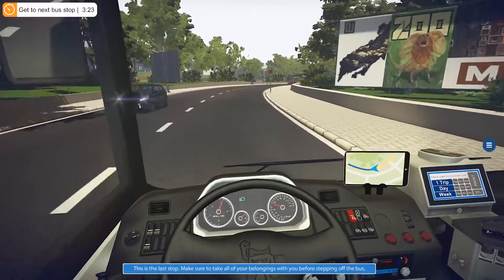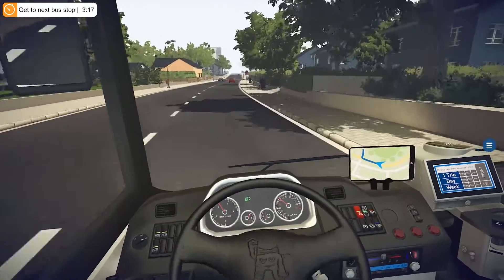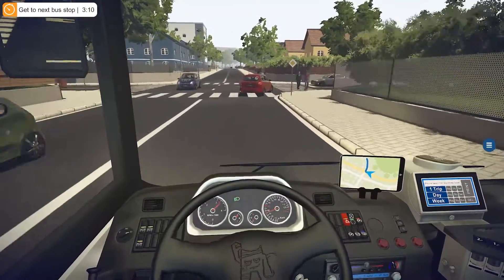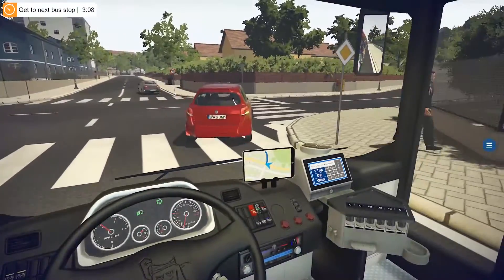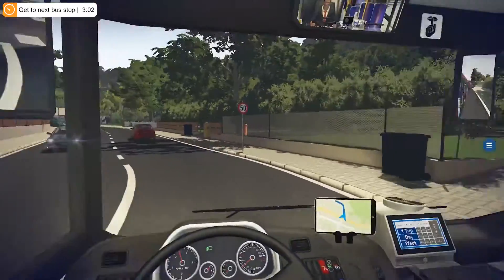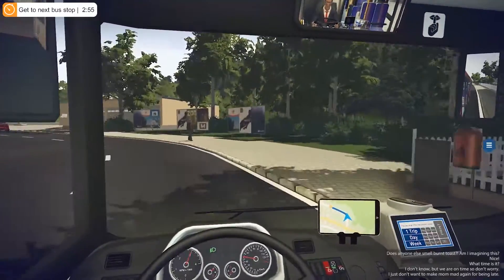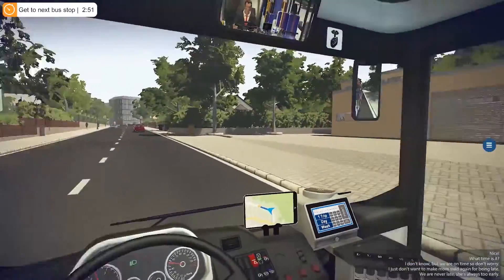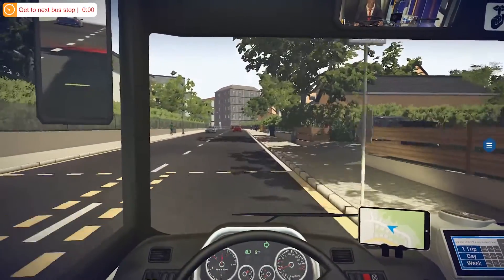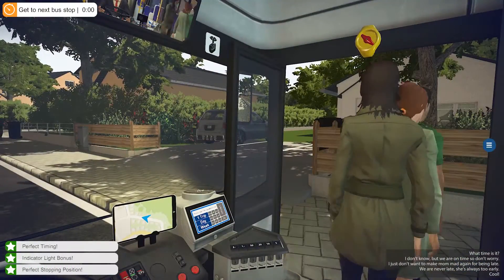All right, here we go. Last stop coming up right here. Hopefully we'll have gotten the objective. And stop — Gentian Street. This is the last stop. Make sure to take all of your belongings with you before stepping off the bus. Thank you for that announcement. I guess this was a little farther of a stop than I originally thought, but it's right around here anyhow. Very nice turn. We are very far on time. There's our bus depot, guys. Here is our last stop right here — hit them brakes. Perfect stopping position again, the whole route. Very nice.